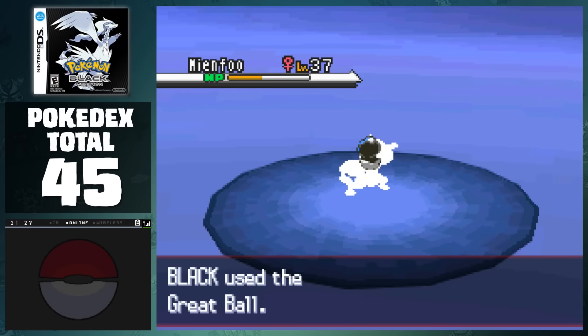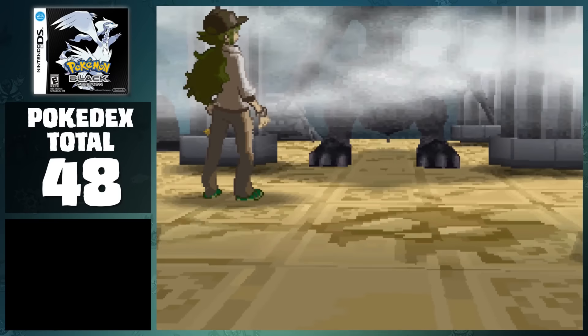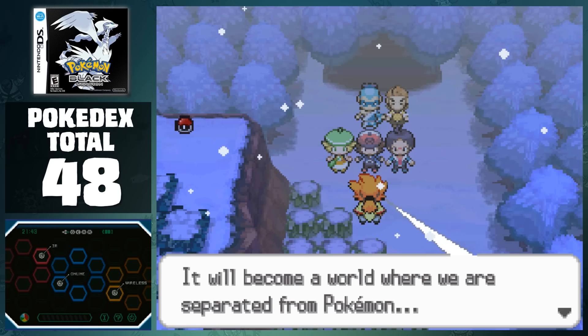Black is slightly behind, as we also had to stop on top of the gym to catch Mienfoo, two Vanillish, and Beartic. After clearing through all the grunts, we reach the top and find out that N has successfully summoned the legendary Pokemon, and we meet up with Alder, who says he's heading to the Relic Castle to stop them from finalizing their plans.